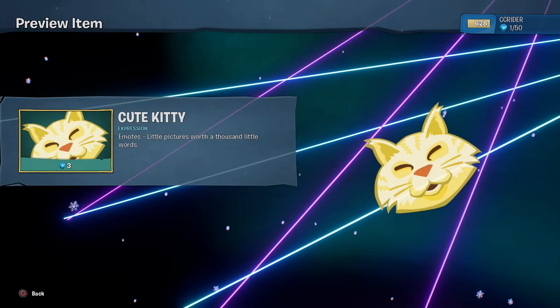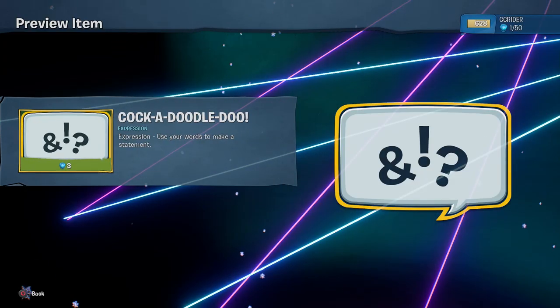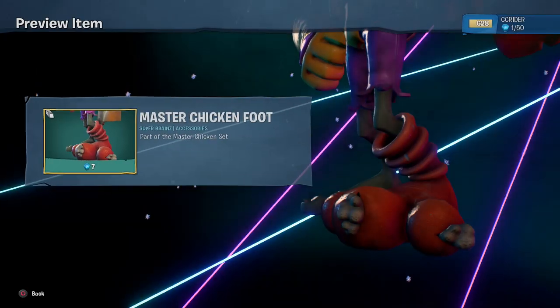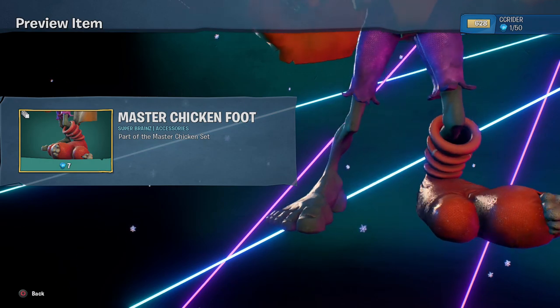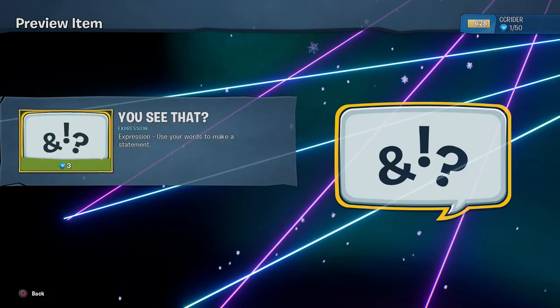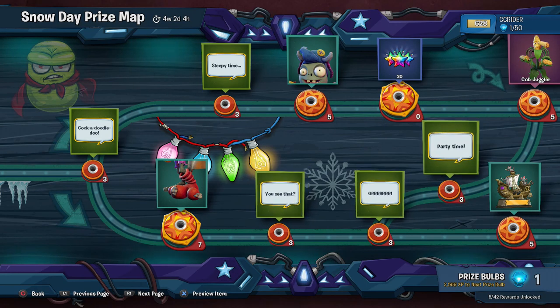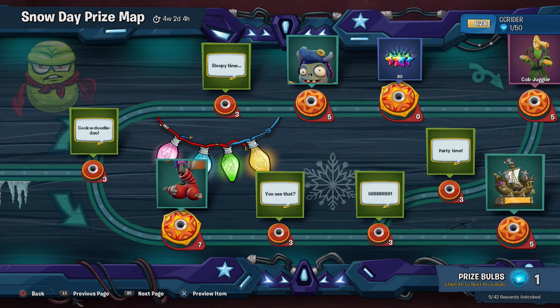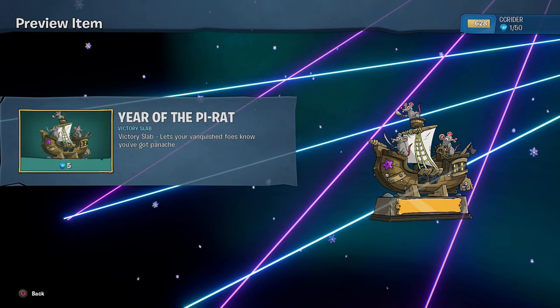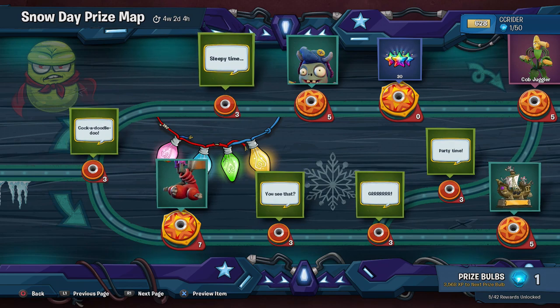We also have the cute kitty expression, and the Cockadoodledoo because of chickens again. Master Chicken Foot for the Super Brains — this is part of the Master Chicken set. There's a lot of expressions this time around. We also have the Year of the Pirate. Year of the Rat is one of them — I was born on the Year of the Rat actually, 1996. Sleepy time.